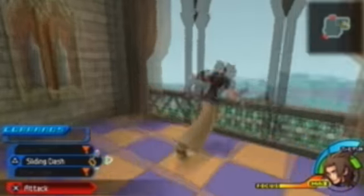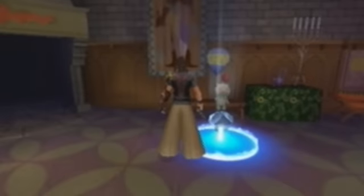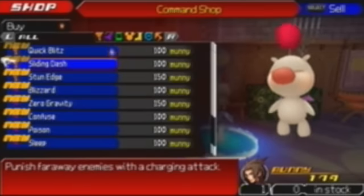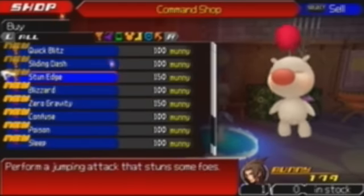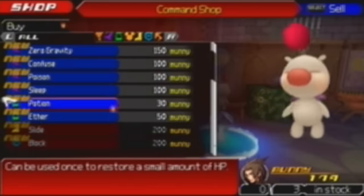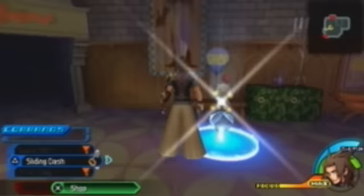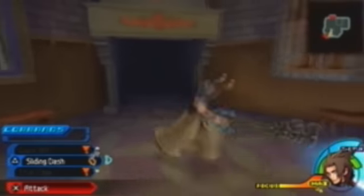There's nothing over here, just sort of like an area where you can look out the window. It's kind of cool, a little cozy. Anyway, in the store there's not much to get yet — well, I guess there is some to get: Quick Blitz, Lightning Dash, Stun Edge, Blizzard, Zero Gravity, Confuse, Poison Sleep. I'm gonna get myself some potions, just cause I don't have Cure yet. I'm gonna get two cause I don't have that much money right now. Yeah, so that's good.